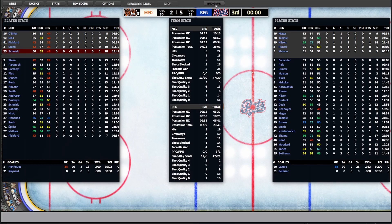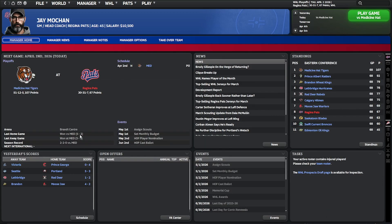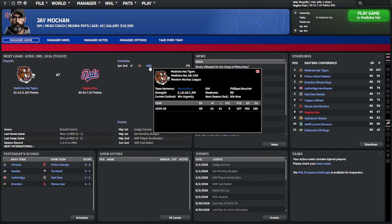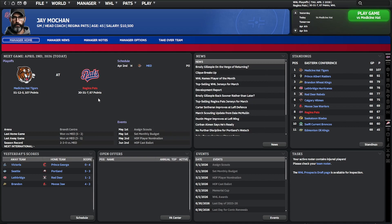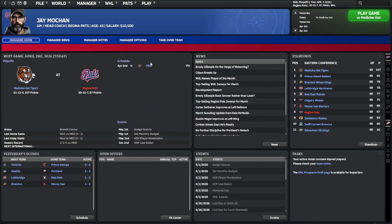That is the first series done — 3-0 against the Medicine Hat Tigers. The clique that was previously brought to my attention appears to have broken up, which should help maintain a higher level of harmony on the team. The other thing is, even though we have the last three wins in the series, we still have to play the last game against Medicine Hat. I don't understand why — it's pointless. I mean, they have like 40 points more than us in the season, but we don't need to play this.